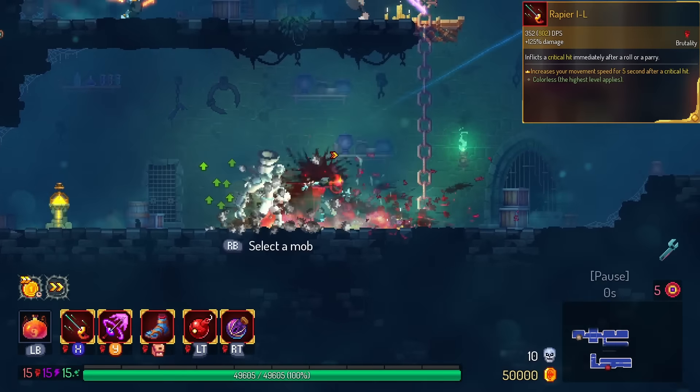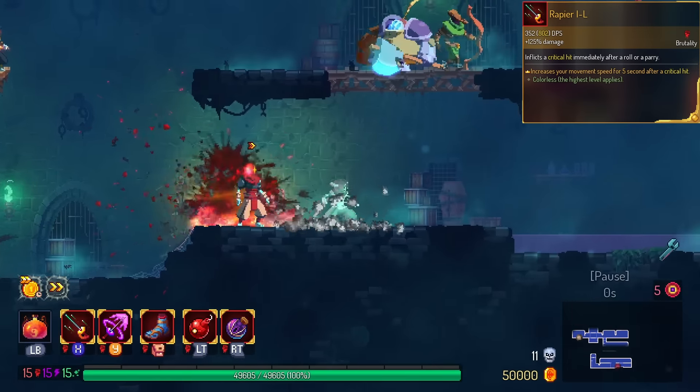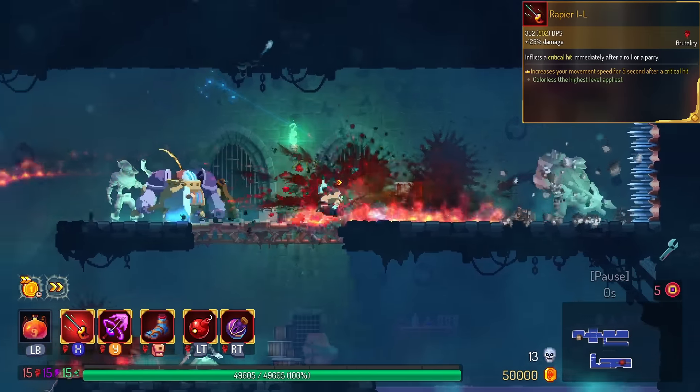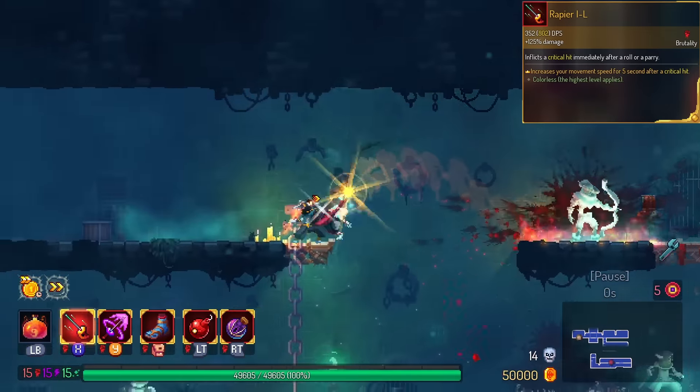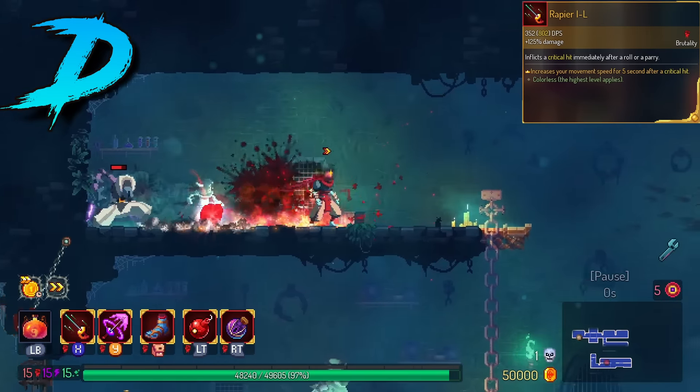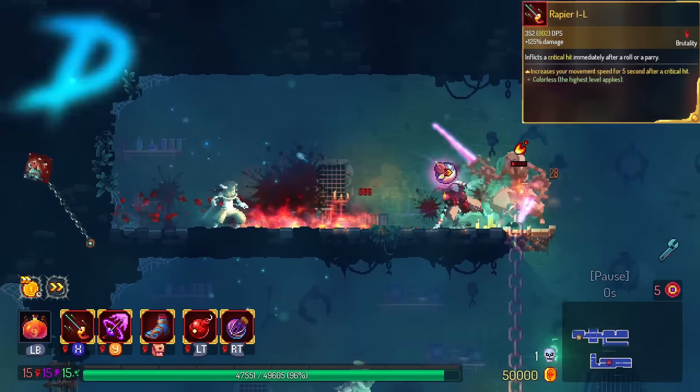Rapier gets run speed on crit. I'm going to assume it's so that you can get crit on one monster and then continue the crits on the next monster. But there's no way the crit duration is that long. I'm gonna put this in the D tier because I don't think this actually works the way it's supposed to.